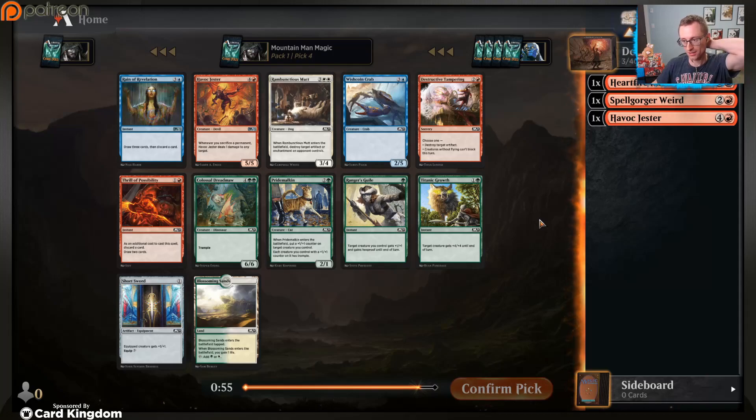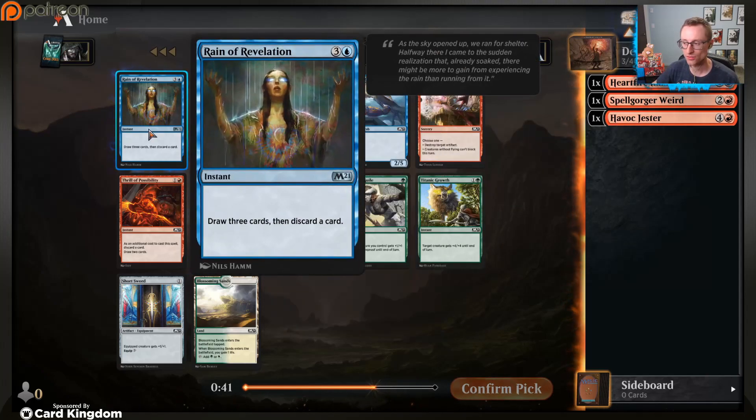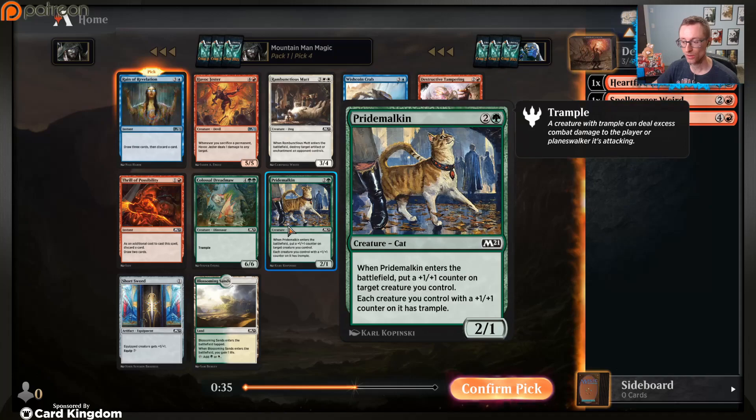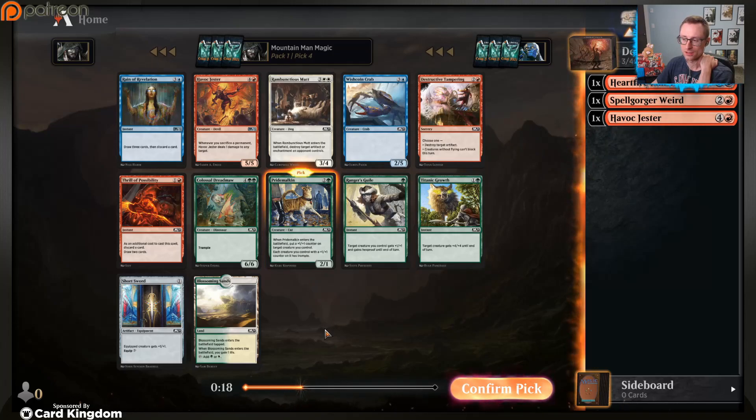A second Havoc Jester - interesting, but I don't think I want a second one. Maybe it's time to dabble into a second color. I've been liking the green-red deck more and more, but Rain of Revelation is really solid for us because it just draws us cards and helps with a couple other things we've got. We've seen two Pride Malkins already. If you end up with like three of these, that's so nice, and it pairs really well with Spell Gorger Weird too. Actually I think I'm going to take the creature.